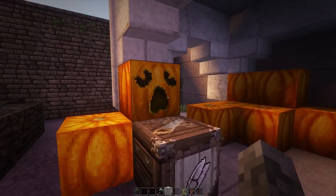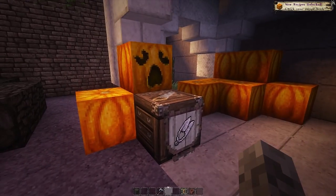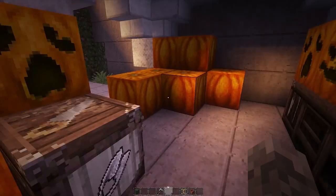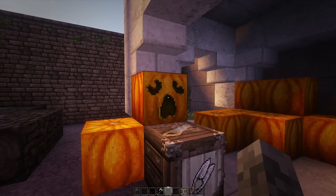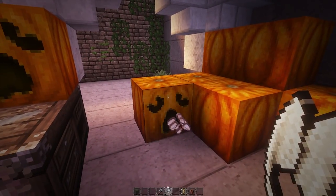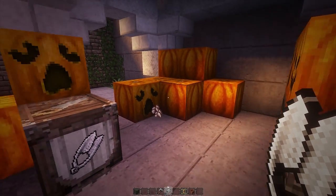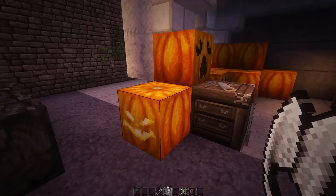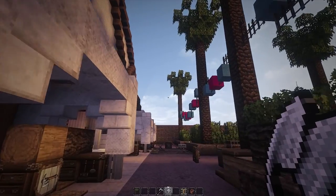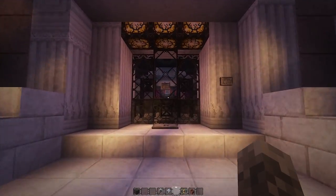Now, moving on to this side, we have what are called carved pumpkins. It's a really neat little new thing. In Conquest you now have these nice little textures — just go up to a pumpkin, use a shear, and you now have carved pumpkins. And jack-o'-lanterns as well. Let's go ahead and head inside the Conquestium and see what we've got.